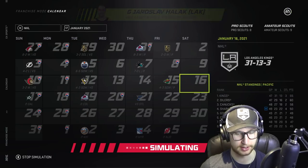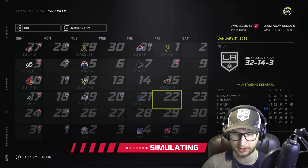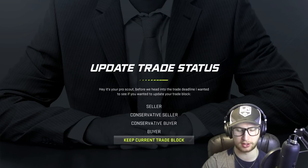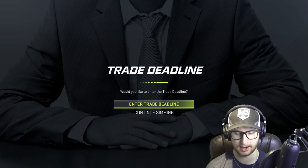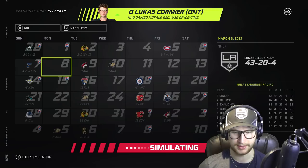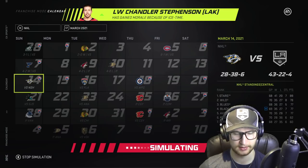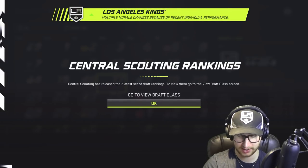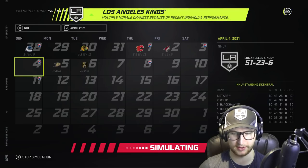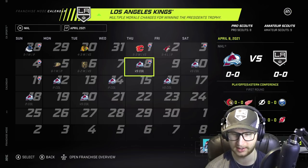I don't want to jinx it, but we are currently first in the division. Could this be a President's Trophy year? We're going to have a collapse — undoubtedly — but perhaps we could pull this off. You guys know my number one rule: if you're going to lose, at least try to lose in overtime so we can steal a point. We end up hitting the 50 win mark with four games left — holy crap. This team ended up doing real well. We finished with 112 or 114 points — might have been a President's Trophy.